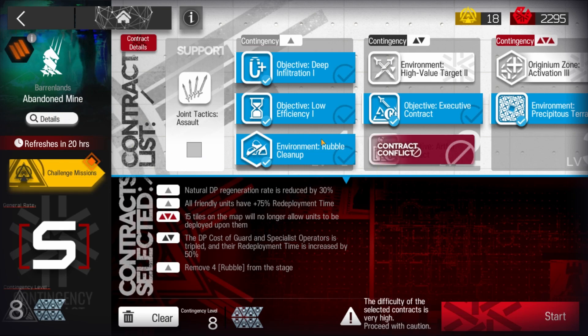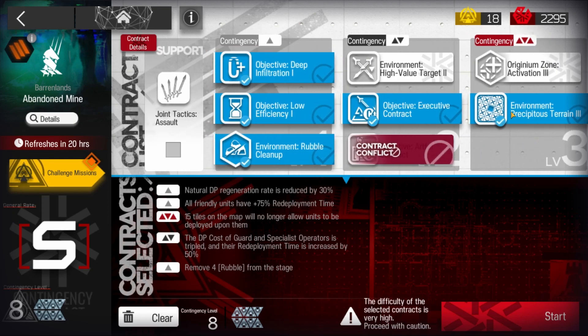This is Mixer ID for Voltress 8 and the challenge for today. Environment: Precipitus Terrain 3. Here are the other contracts that I used — all 3 from the 1 and the second one from the 2.